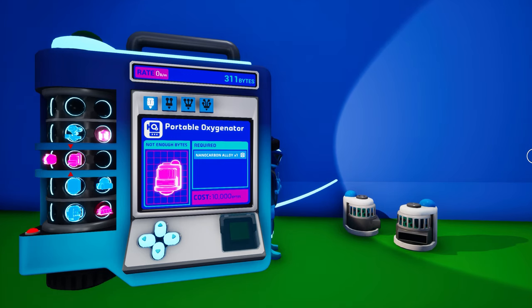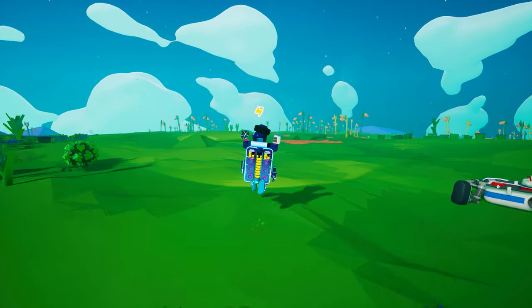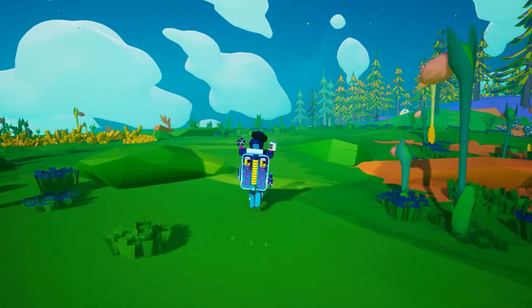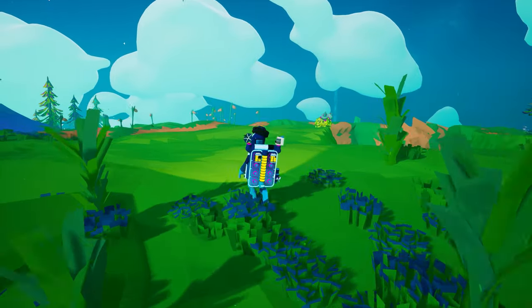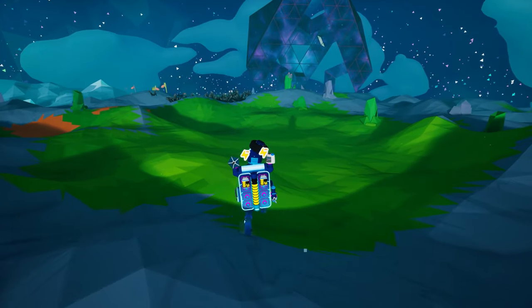While we have discussed various ways to generate and store oxygen, we have not yet gone into detail on the Portable Oxygenator. This pricey gadget is unlocked with 10,000 bytes and is crafted on your backpack from one nanocarbon alloy. It can provide oxygen directly to your backpack and any attached oxygen tanks, and nearby astroneers can also tether off of your backpack for oxygen as well. You can also create a tether network off of any platform or vehicle that the Portable Oxygenator is attached to. But be warned, this is a power-hungry little device — it consumes power at a rate of 10 units per second. It only takes around 20 seconds to fully fill an oxygen tank and it can be turned off when not needed.